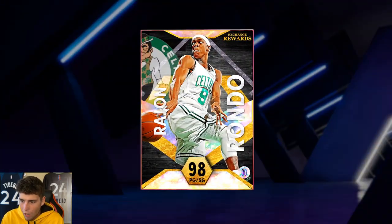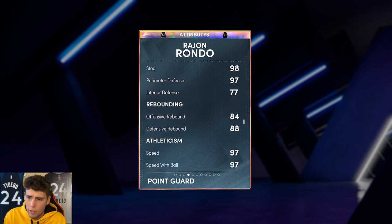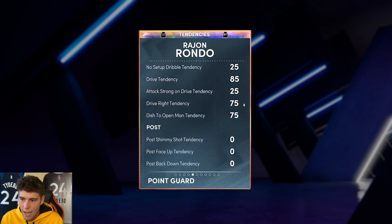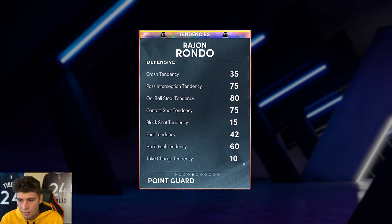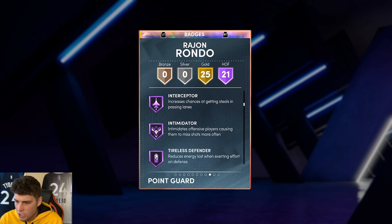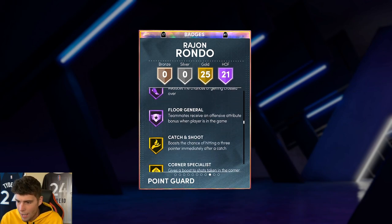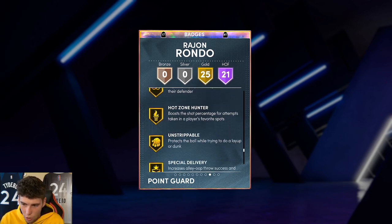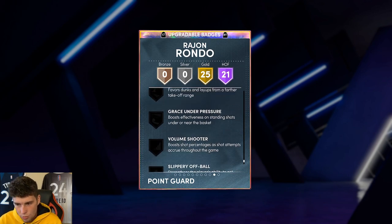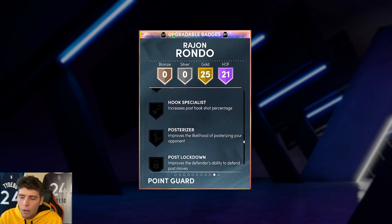Can you really complain when Oscar Robertson and Manu Ginobili might be cheaper, but they're not Rajon Rondo in NBA 2K22 MyTeam? Rondo going in. Stats: 6'1, 82 three-ball, 95 driving dunk, 92 ball handle, 57 block, 98 steal, 97 perimeter, 97 speed, 97 lateral quickness. Tendency-wise very solid. 21 Hall of Famers including ankle breaker, dimer, pickpocket, pick dodger, clamps, quick chain, interceptor, intimidator, tireless defender, handles for days. 25 badges on gold.